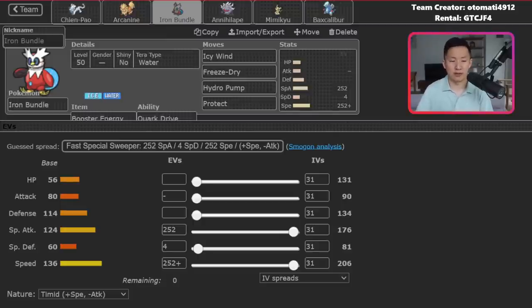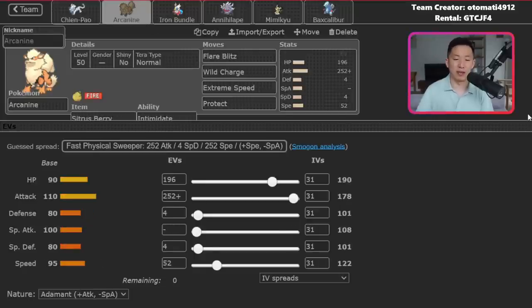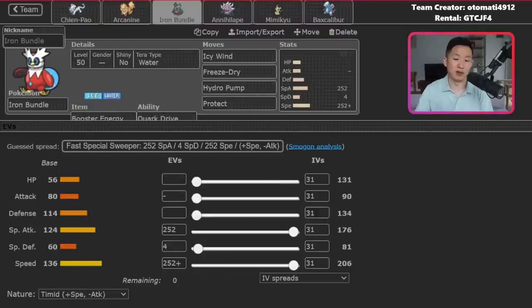My solution against Tailwind Talonflame is to use Arcanine's Extreme Speed to break Gale Wings, then use a faster Pokemon like Bundle to KO it — but if they have Ghost Tera, that's scary. This team also has no Ground resistances or immunities. Another weakness is that you can't switch very easily — if you lead Annihilape or Mimikyu with Iron Bundle in the back, it's awkward to switch Bundle in without a free KO slot.